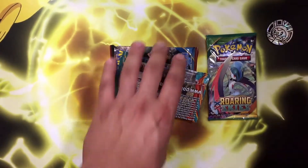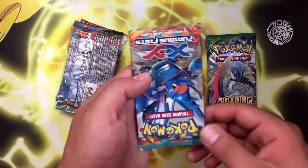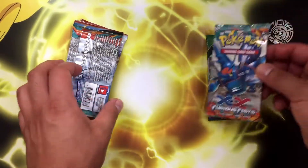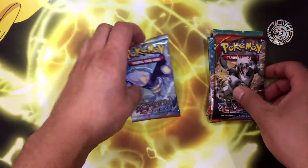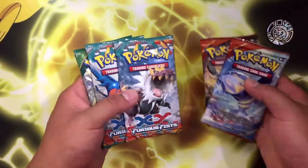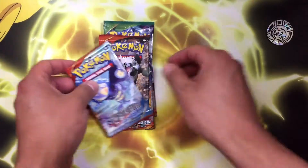Let's go ahead and see what other packs we got. It looks like we got a Furious Fist, another Furious Fist, a Primal Clash, and another Primal Clash. That's what I've been normally getting out of these mystery power boxes, but we will go ahead and open them up.